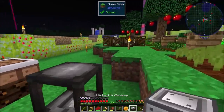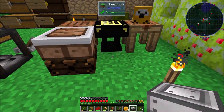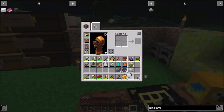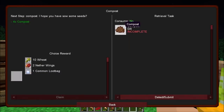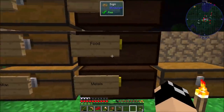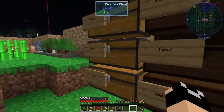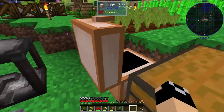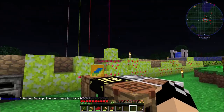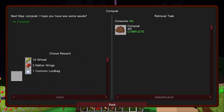Quest complete again. We'll go ahead and grab that. Next step is compost — I need to have sown some seeds. Compost we can make with just some wheat. I think a single craft of this will be enough. We're going to need this to make methane gas. There's four compost — and I'm going to take the common loot bag and hope we get something cool out of that.